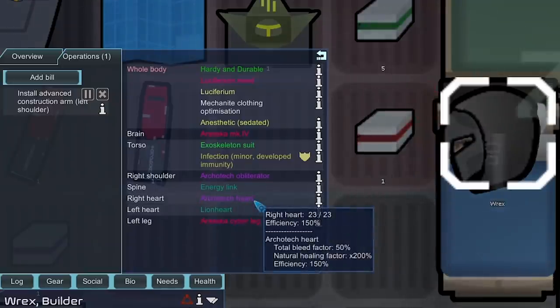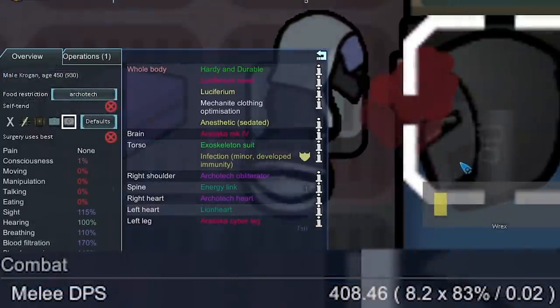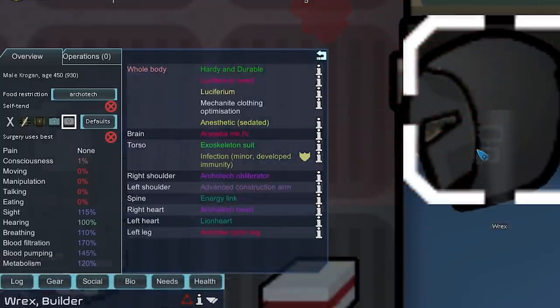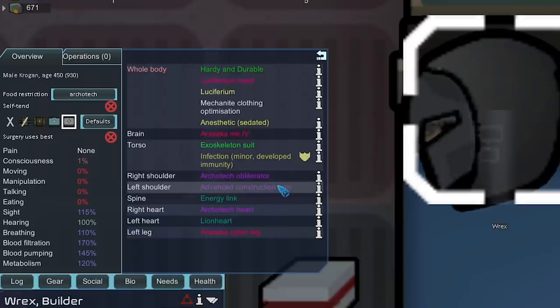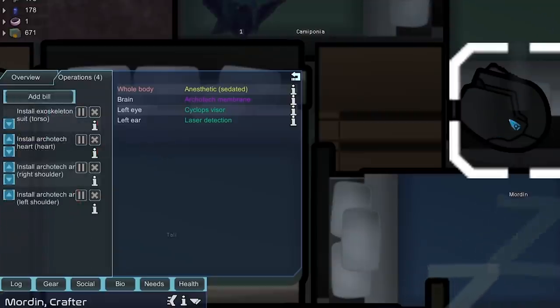We're doing a Lionheart installation — Rex actually has two hearts. One of his hearts is an Architech one that lowers bleed and increases healing rate, and the other increases melee dodge by 10 and efficiency — the more you know about Krogans. His melee DPS is 408 when unconscious, and that's without the construction arm. With the construction arm in his left shoulder his DPS is still 408, but once he wakes up that should increase because it gives him extra efficiency versus his normal arm.